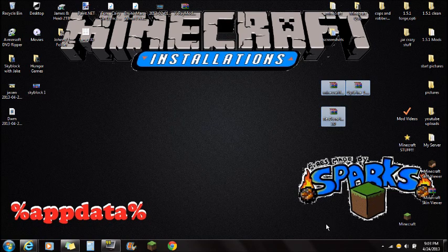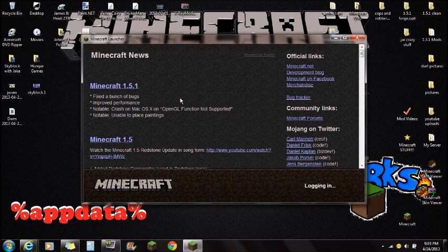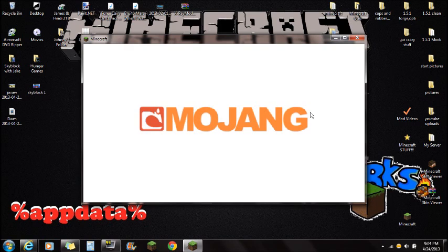Once you guys have those things downloaded and on the desktop, what I'm going to recommend is click on Minecraft, go to Options, Force Update, and click Done and log in. The reason I'm doing this is because I don't know if you guys have mods installed that are compatible with the Redstone Handguns mod, so I do recommend either updating your Minecraft or backing up and saving your Minecraft. If you need help backing up or saving, there will be a link in the description for one of my videos showing you how to do that.